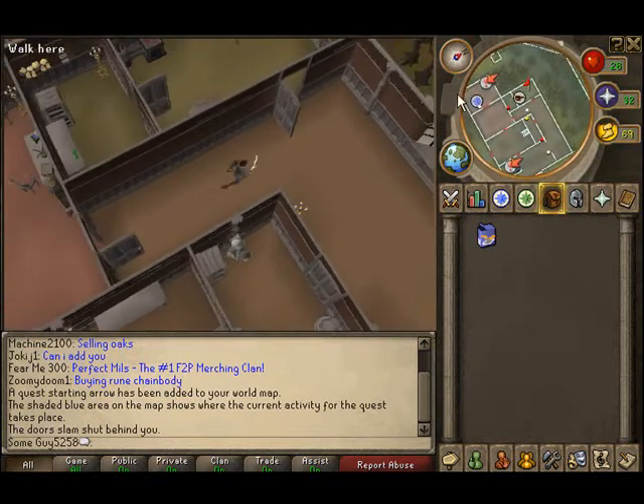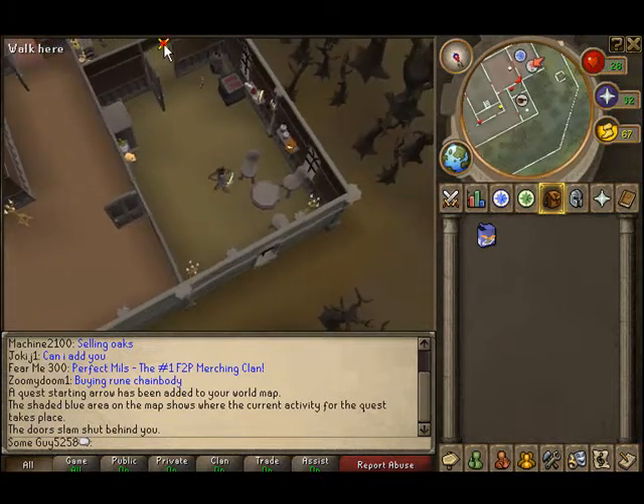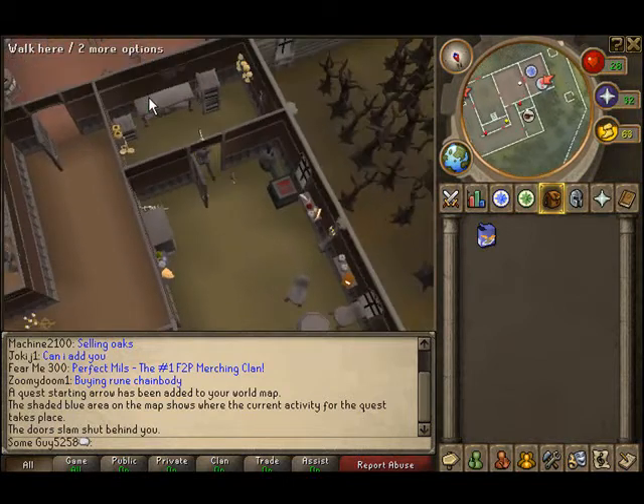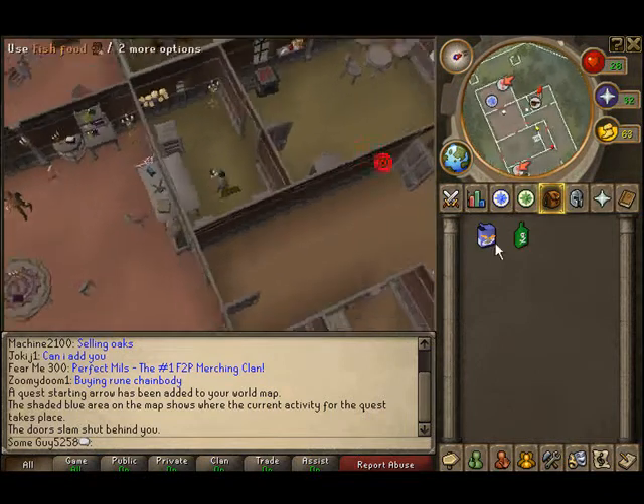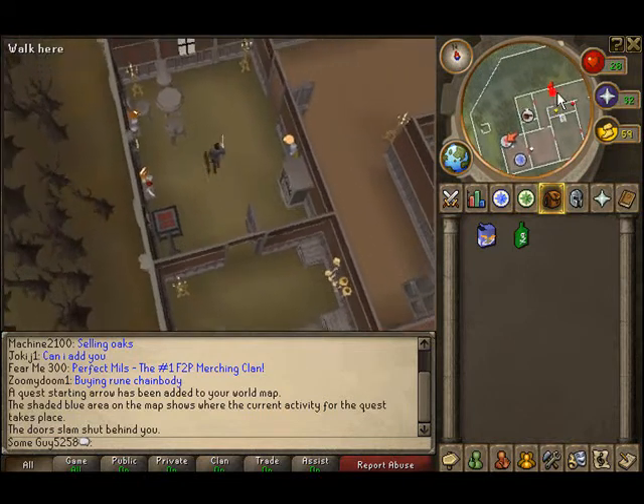Go through this door and you'll get to this little small kitchen room, where you can find and take the poison. Now you have fish food and poison — you're going to mix them together.